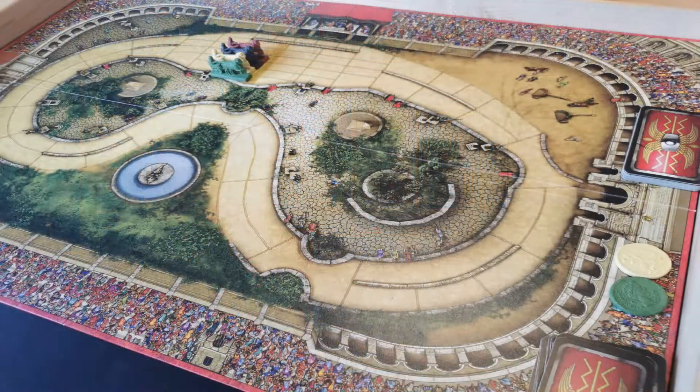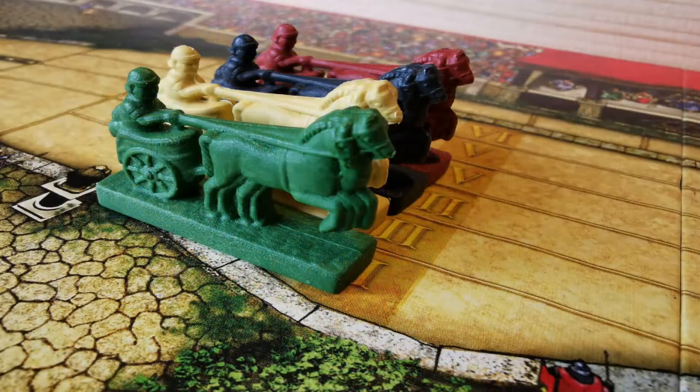So the way the game plays, it's literally a race game. You have a big track — this is based on the Circus Maximus in Rome, which is where they used to have all the chariot races. There are six chariots, horses and chariots. You can play as three each or two each in a two-player game. So we played as two each, and you basically race around the track.